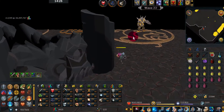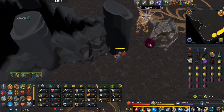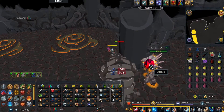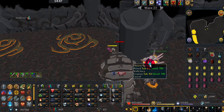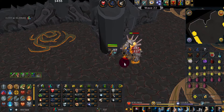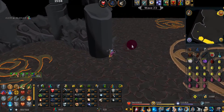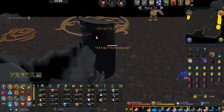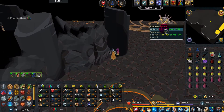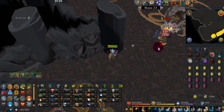Now we're on wave 22 — pray Range if you can't get the level 90 stuck. There's a level 90 on this wave, but right now the level 90 is stuck and can't attack me so I'm not praying. For those with Vampirism or Soul Split, don't even worry about Range pray. Prayer won't be that effective until later waves. We'll keep getting level 90s plus smaller creatures up until the level 360s appear, so pray Range as much as you need to.